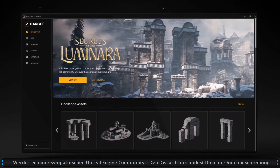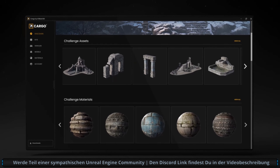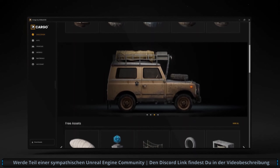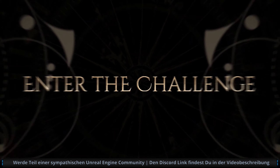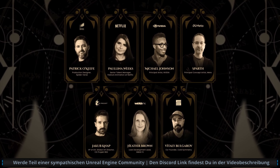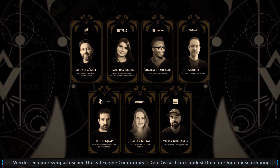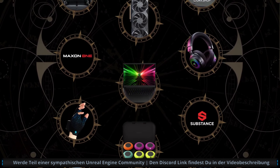To begin your expedition, download Cargo and access your kit within it. You will find relics and ruins, along with a rugged off-roader, a cargo plane, and an airship. Build your world and share it with the community for a chance to captivate industry judges and claim your share of a glittering prize pool.